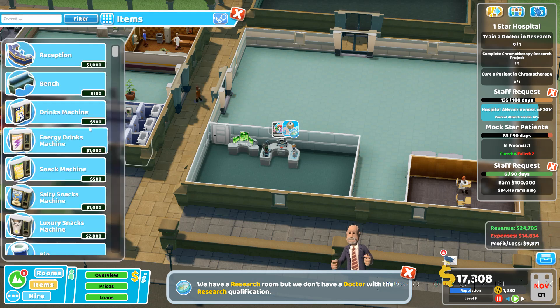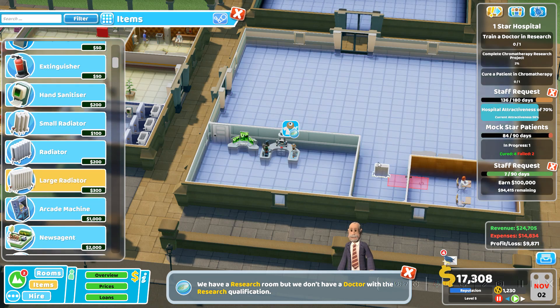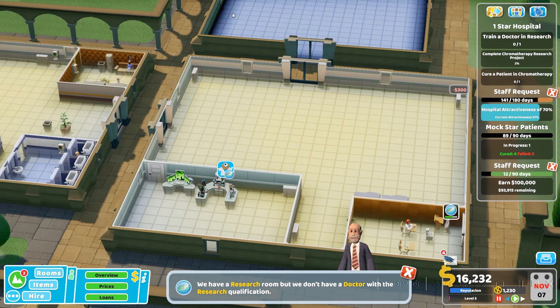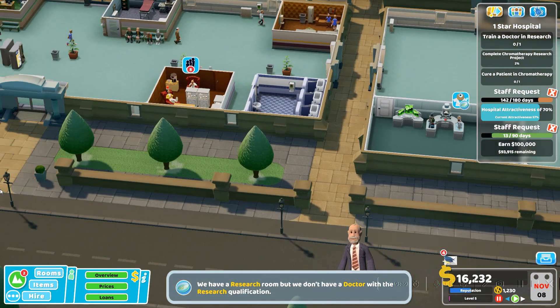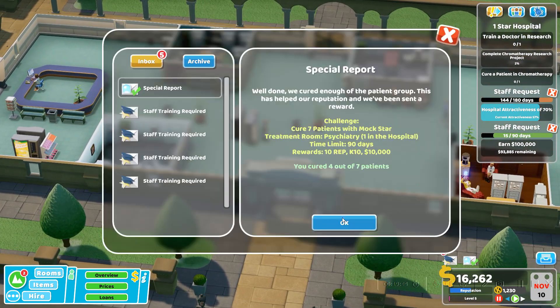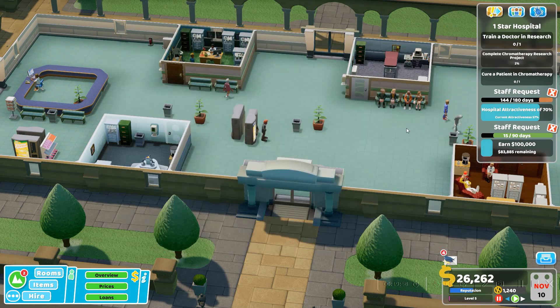Now we need to get chromotherapy to cure grey anatomy, which is when people lose all the color of their skin and clothes. Maybe they went through the wash machine. Even their hair turns grey. We cured four out of seven patients and we succeeded. We didn't get it perfect, but we succeeded and that's all that matters.